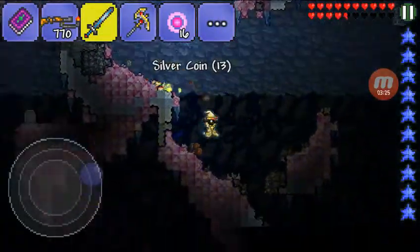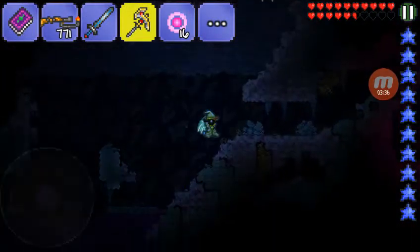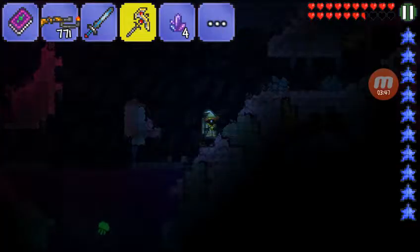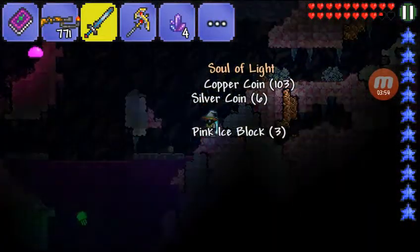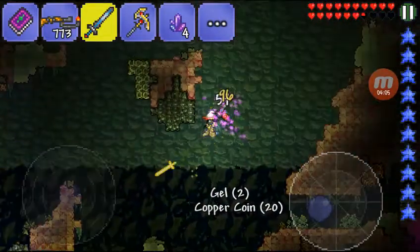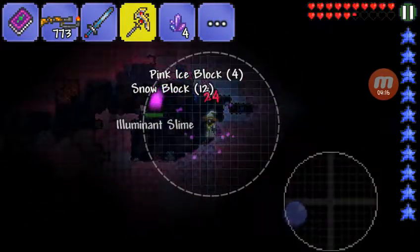Let me get these guys out of the way, and then let's look for some crystal shards — like that one right there. I don't want pink ice. We got four. I need to check off the souls. There, I checked the souls off my list. Now we need 30 crystal shards.